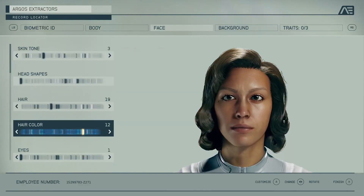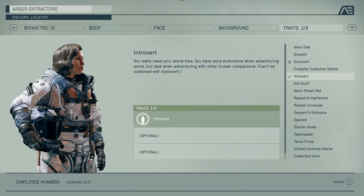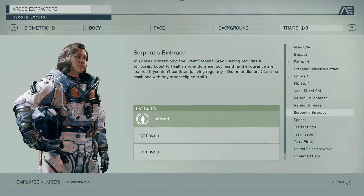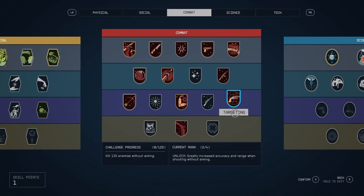Next up we have the character creation, which adds some background to your character, and traits add even more depth by giving you some benefits but also some disadvantages. I find this example really funny with the starter home, as it will come with a mortgage by default. You also have skills to upgrade, which looks like a combination of Fallout and Skyrim skill systems.